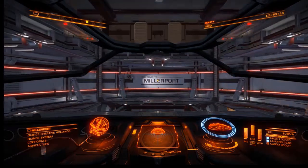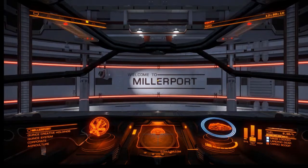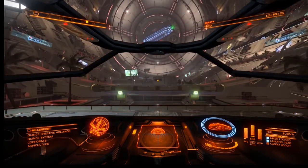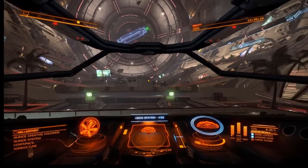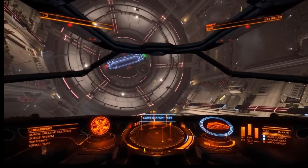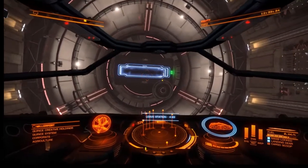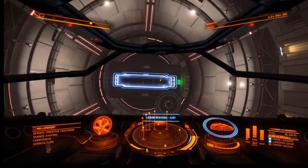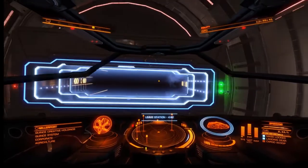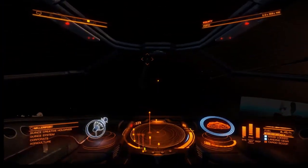We arrive next to the star and we've got shields, just in case we bump into something or somebody. We're still in solo mode - you want to stay in solo for doing this because there are loads of commanders here and some are doing combat. They'll kill you just for fun, so try and keep to the speed limits.